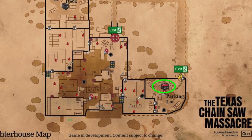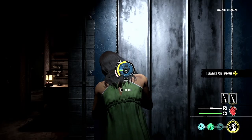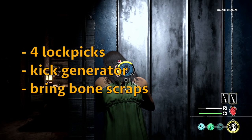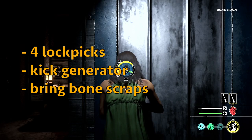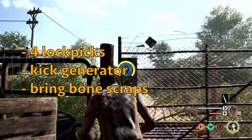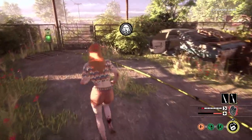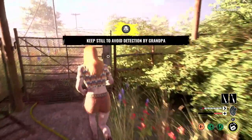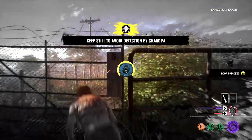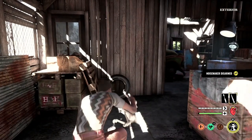Generator. This exit is always the same on this map — nothing changes whatsoever. To get to the generator exit you need to go through 4 lockpicks: one on basement, one on facility entrance, one on facility exit, and one on exit gate. That's a lot, which is why I think Connie comes very handy on this map — she can negate at least 2 of those locks by timing the use of her ability. Also remember that if Hitchhiker is on the map, you might want to have some bone scraps with you in case he has laid some traps.